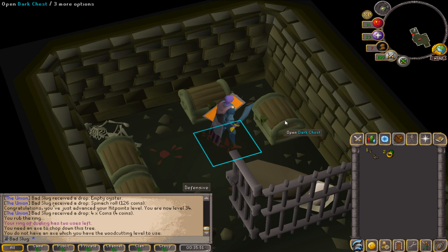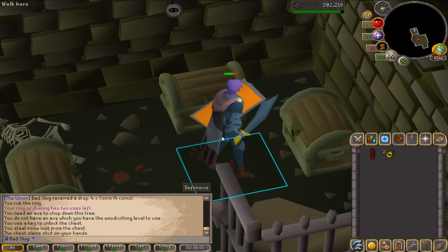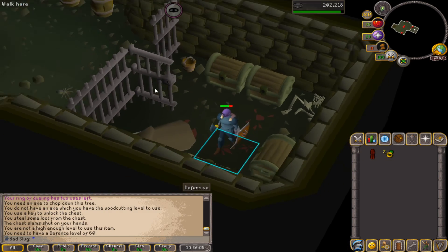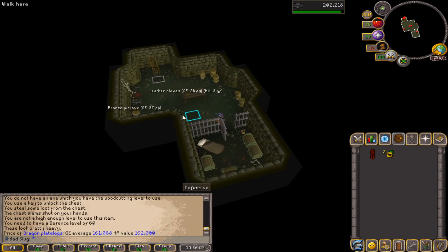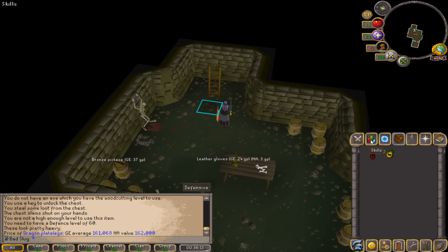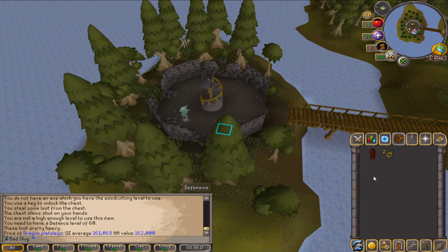Here we are with the only key — will we get anything good? I don't remember what's on the drop table, hopefully it isn't bad, but I've got one chance. No way! Oh my goodness, how much do these go for — 162k?! That's crazy, my luck is already nuts on this account.